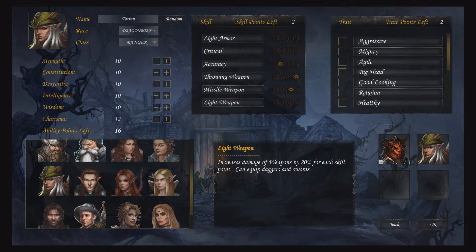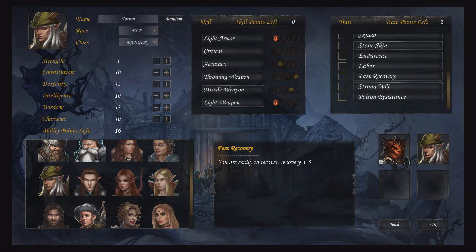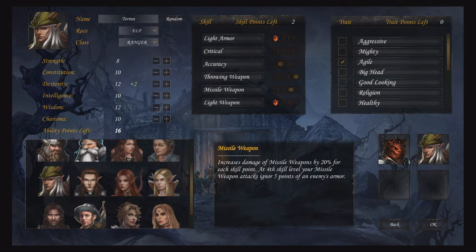Finally, each character can choose up to two traits, granting various bonuses such as extra skill points, extra stats, and bonuses to health and mana. They are small but helpful boosts. You also simply choose a name — or have one randomly generated — and a portrait, with male and female options for each race. The character creation overall is very well done, leaving enough room for customization to keep experienced players happy without over-complicating things for newcomers.